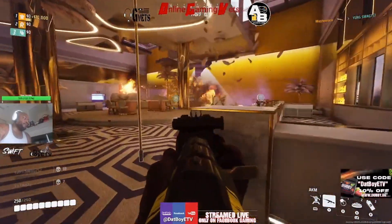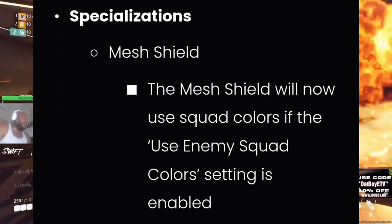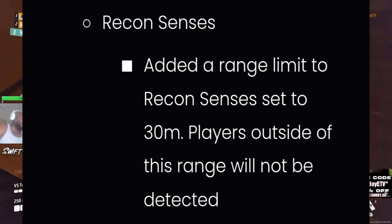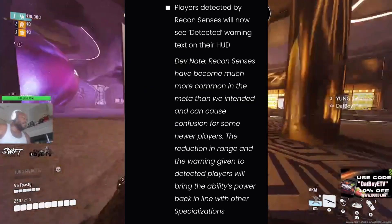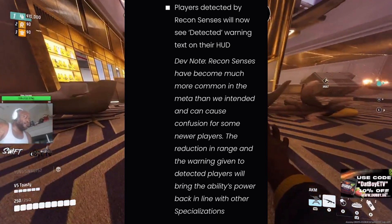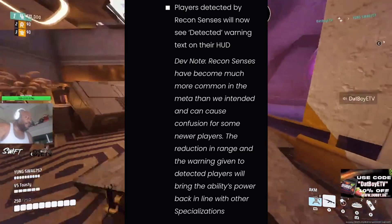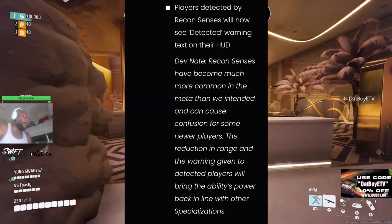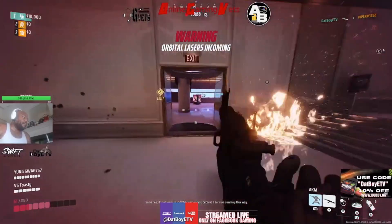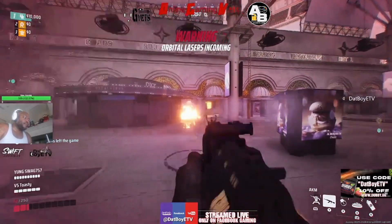You gotta love the devs. Now we're moving into specializations. For recon senses, they added a range limit set to 30 meters — players outside this range will not be detected. Players detected by recon senses will now see detected warning text on their HUD. The dev note says recon senses have become much more common in the meta than intended and can cause confusion for new players. The reduction in range and the warning given to detected players will bring the ability's power back in line with other specializations. There was a huge debate about recon senses being broken, and they've heard us and addressed it.